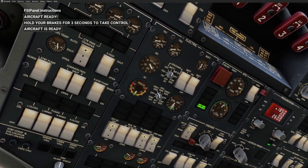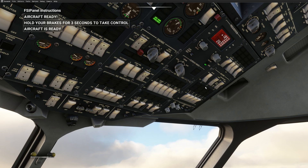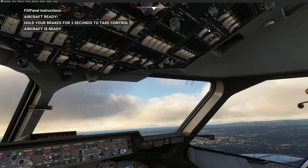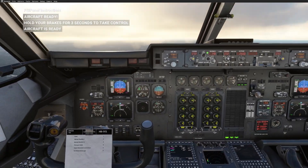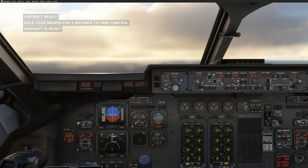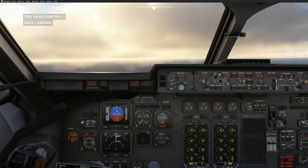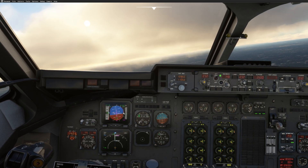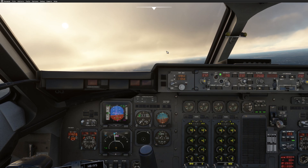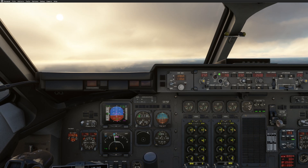The hydraulic panel — everything is set as it should be for this approach. The only thing you might consider is if you don't want to fly with the APU, you could switch the engine air on, turn off the APU air, and turn off the APU. But usually we land with the APU air on, so this is exactly the configuration we have right now. I'm ready to fly the approach — hold the brake for three seconds: one, two, three. I have control now, I can arm the approach, and we have LOC star. We are going to have the glide slope very soon and we can do the landing in Manchester.